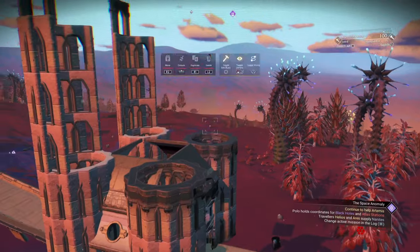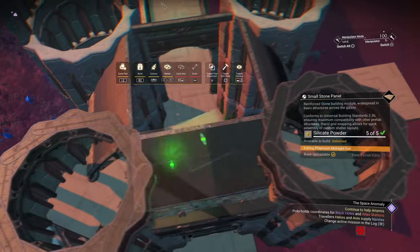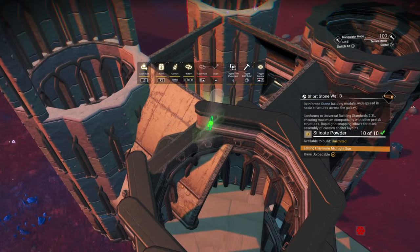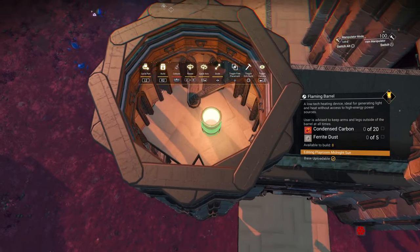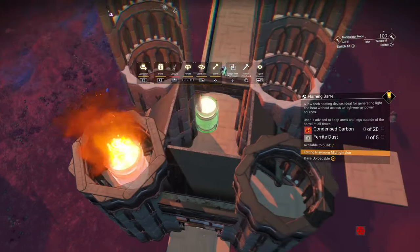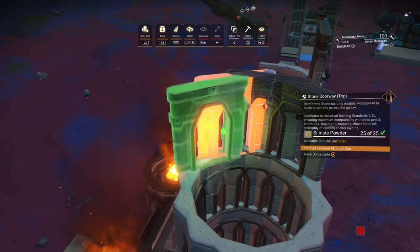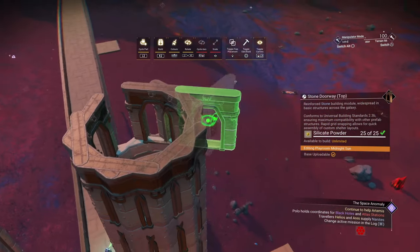For the four outer towers, I'm going to put some floor panels inside. Then build it up with some small stone wall panels. If you've got them, put flaming barrels inside and large them up, or you can put something else inside there. If you haven't already, finish up the four inner towers, leaving a gap facing towards the curved bridge.